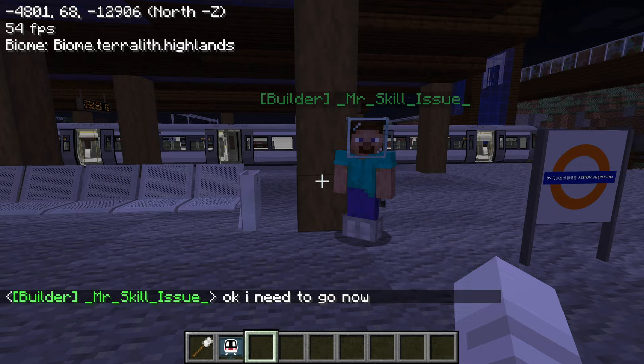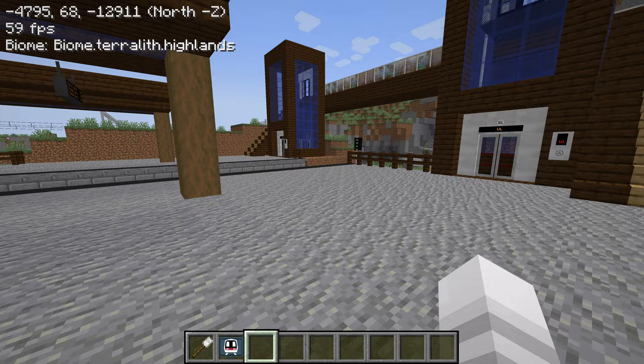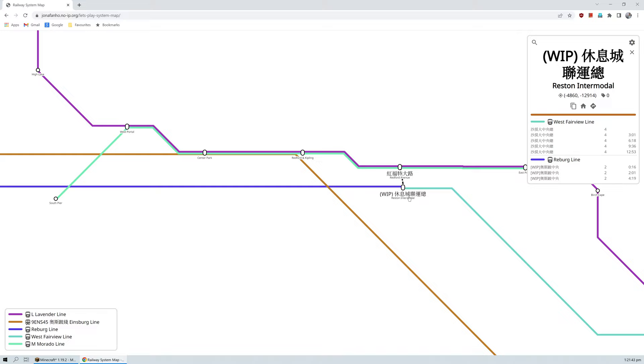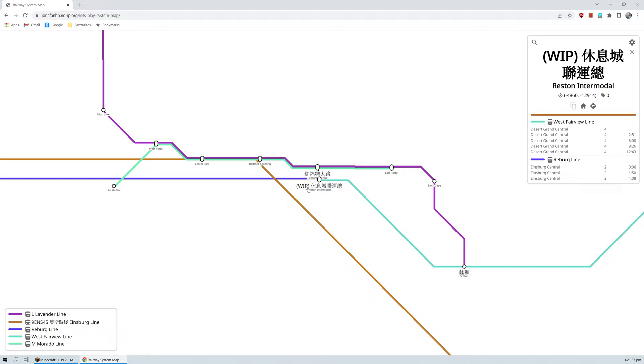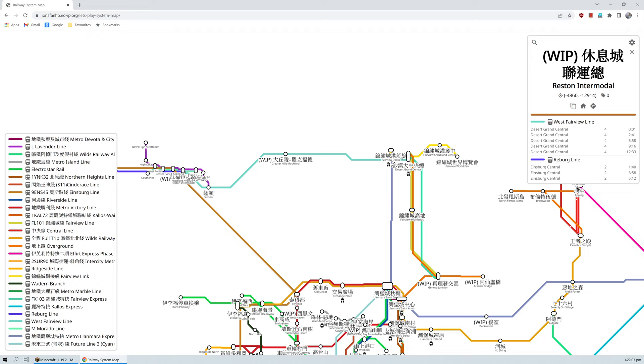Andy needs to go, so I guess we'll explore by ourselves. It's daytime here now. It'll be a good idea to check out the system map first. Reston Intermodal — the purple is the Reberg line, which goes to Einsberg Central. It's connected to Redford Avenue. The West Fairview line is probably what we're seeing. This is Epic Puppies' area. We can visit other places later as well.